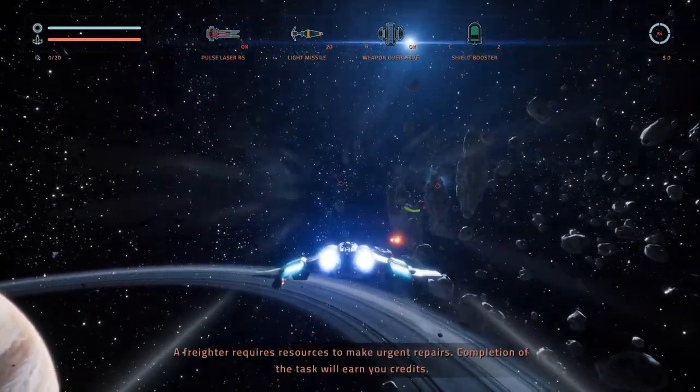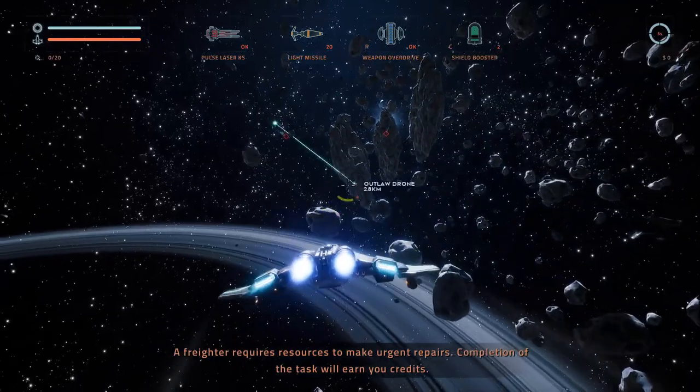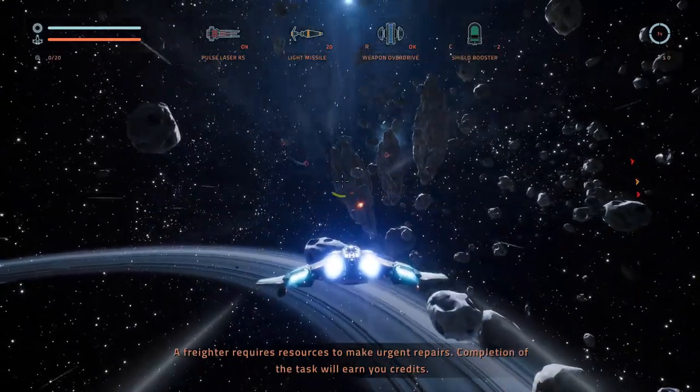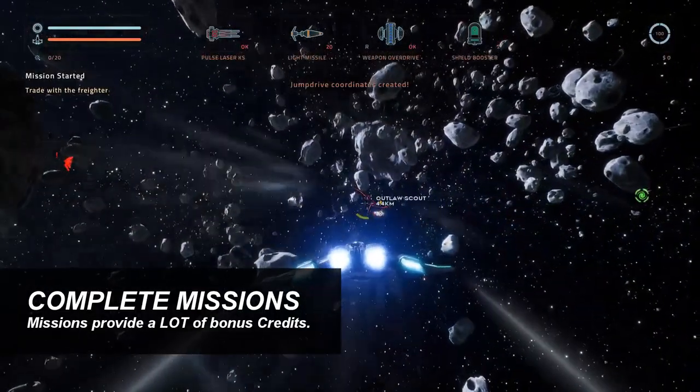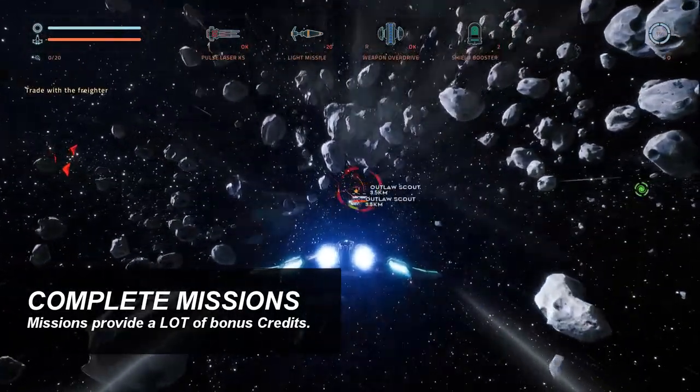A freighter requires resources to make urgent repairs. Completion of the task will earn you credits. This is perfect — objectives like this are fantastic. You want as many credits as possible.